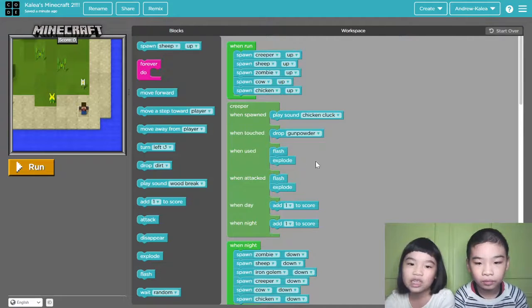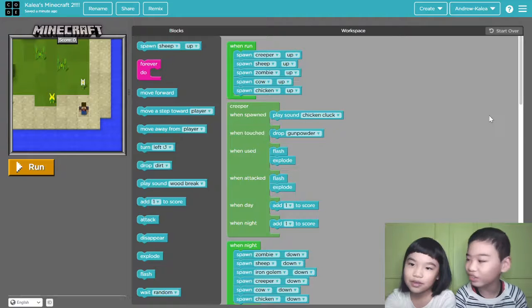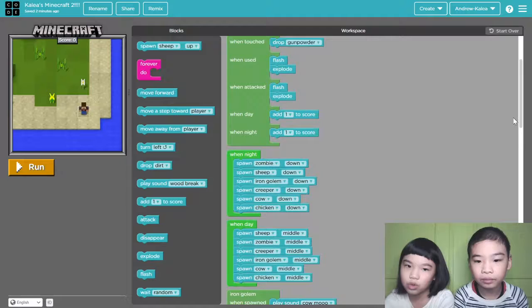So when used, flash explode. When attacked, flash explode. When day, add one score because you survived a creeper. Then when night, add one score because you survived again. But what if the creeper disappeared? It dies, and then you won't get a score. That's sad. Yes, because when spawn it won't add you a score.